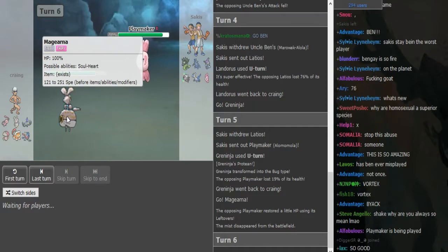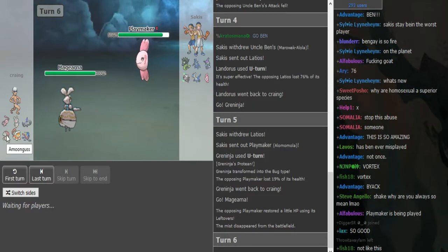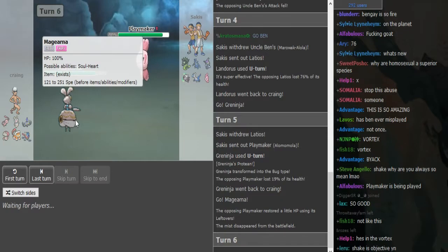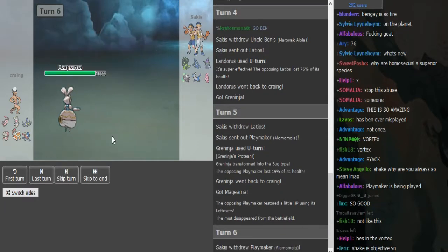I'm thinking it's Z-move Magearna now that I look at the team, because Alomomola is usually the Spidev to take on Ash-Greninja. So I don't think this would be the Assault Vest — it would be some sort of offensive Magearna, I'm not sure.